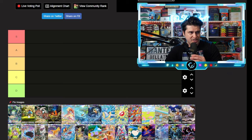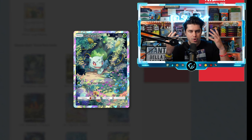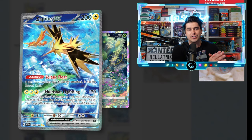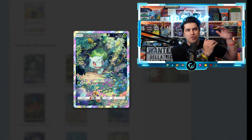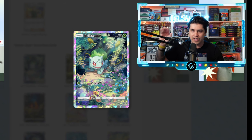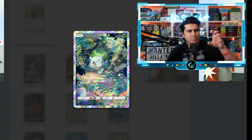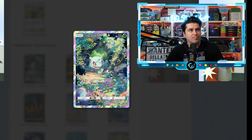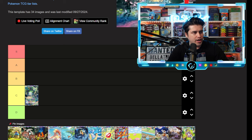Without further ado, let's rank some of these. Starting off with Bulbasaur — this is the weird thing about when sets come out because I always compare them relative to each other. Like, take the Zapdos special illustration rare from Pokémon 151 — I think that card is currently sitting around 30 dollars and it's that low because there are so many other insanely priced cards in that set. Whereas if you put that Zapdos in a set like Stellar Crown, the price would be way higher because it's relative to that set. So keeping it relative to this set, I love the Bulbasaur artwork, but when we're looking at Genetic Apex it's not one of the top dogs. I'm going to stick Bulbasaur in C tier — these are subject to change throughout the video.